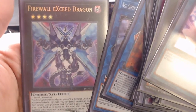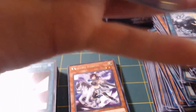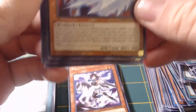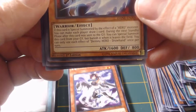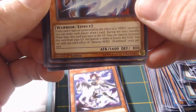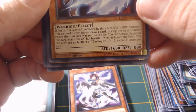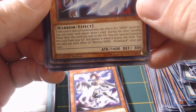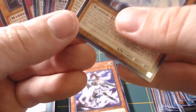Firewall Exceed Dragon. Pretty fun, been great. Got one card that I really wanted and like five that I'm collecting. Got my playset for Destiny Hero Draw Hand, which is awesome. This card is special summoned by the effect of a Hero monster. You can make each player draw one card. During the next standby phase after this card was sent to the graveyard, you can special summon this card from your graveyard, but banish it when it leaves the field. You can only use each effect of Destiny Hero Draw Hand once per turn. It's like a little duster cowboy right there. Awesome.